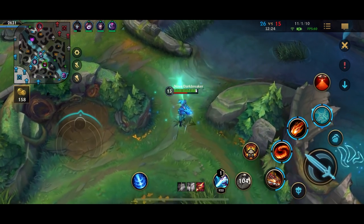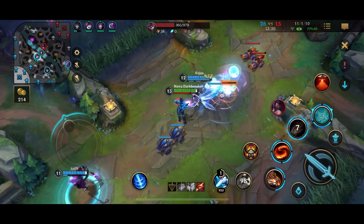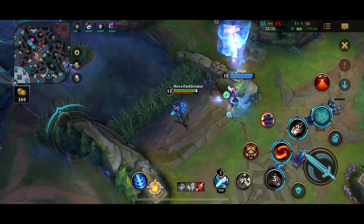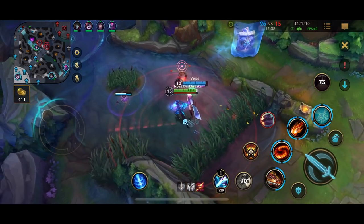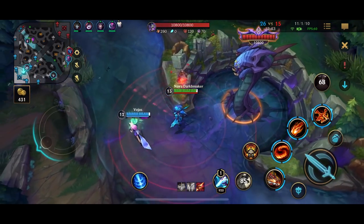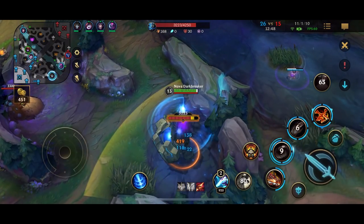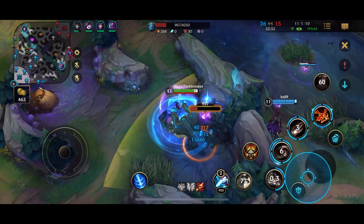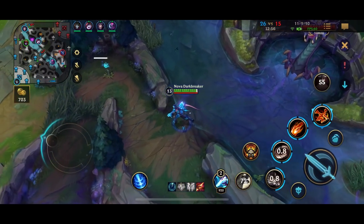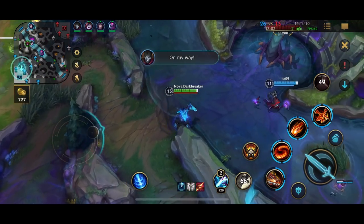Mid tier-two and bot towers are looking really low already, so with the next teamfight win we should be able to force Baron. We're checking all the wards with Sweeper — it's important to clean up vision so you can do a safe Baron rush or trap the enemy. If they don't know you've already started Baron, you can trap them, or if they come you can turn on them, destroy them, then take Baron.